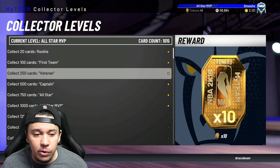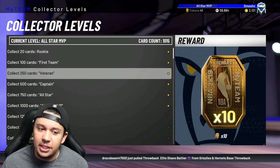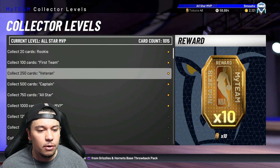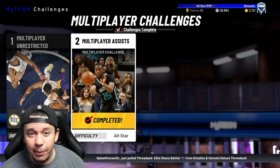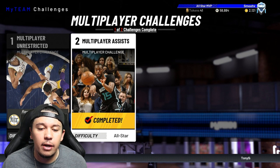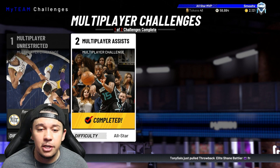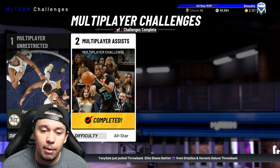I'd suggest at least getting to the 250 collector level — you get 13 tokens there, so take advantage of that. Also don't forget about the multiplayer challenges. This one gives you one token and it's pretty quick. If you can make your opponent quit, that's less than 10 to 15 minutes for one token — it's worth it. Tokens are really hard to come by, so you want every token you can get.